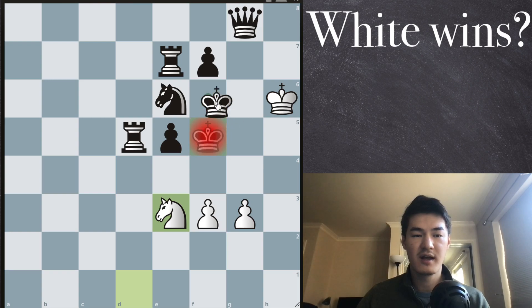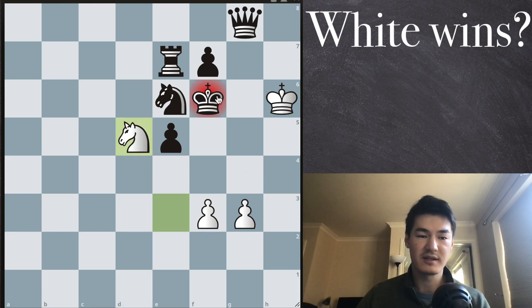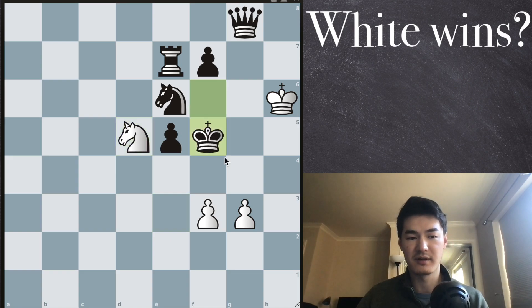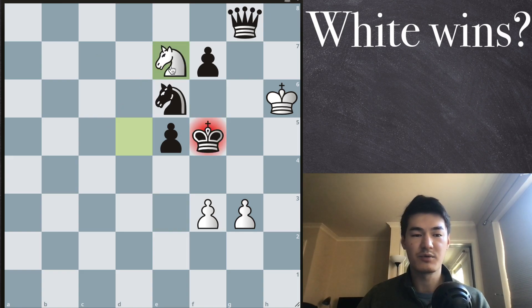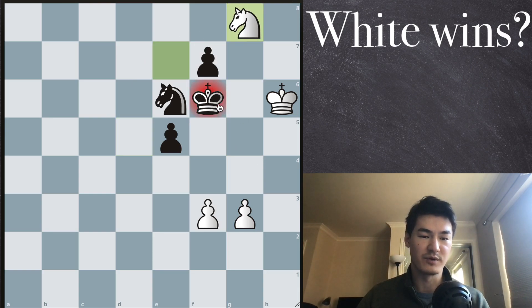Since we are having an opposition right now, when we do a check like this, the king has to just go back and forth. And the king, the queen, the rooks — they're all in the optimal spaces for our knight to do these capture moves.